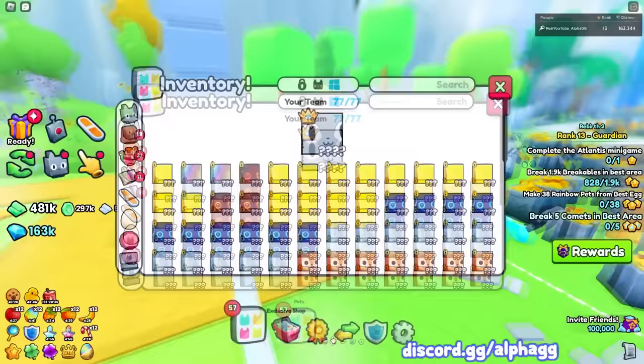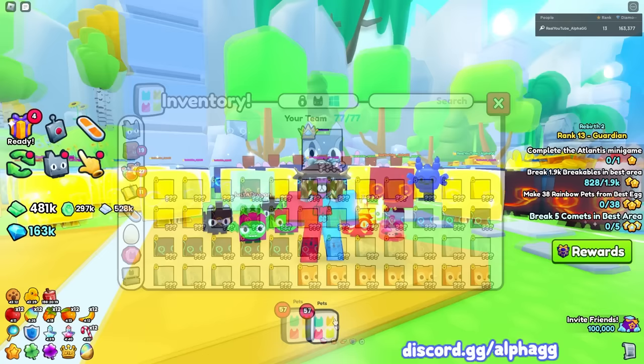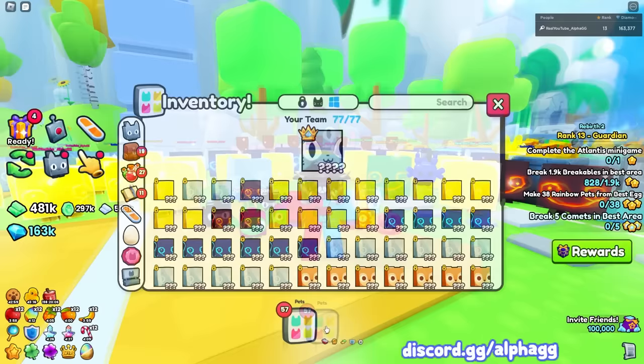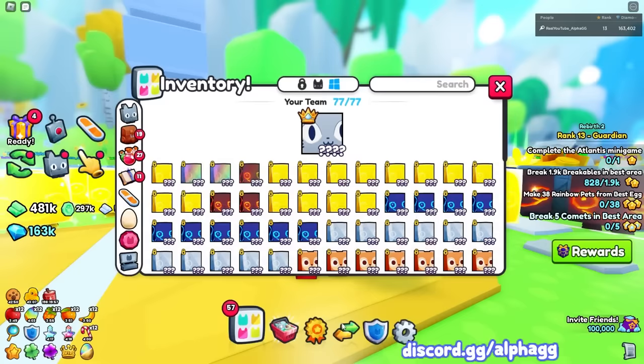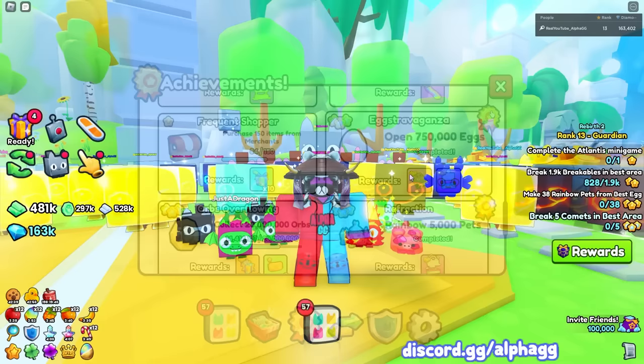So the breakables and the eggs one — that one is super easy and it's what I would recommend. Literally anyone can do the eggs and breakables; you can just open the first egg and break breakables in the first area if you really want. You can also use alt accounts for this. If you wanted to pull up like nine alt accounts, rank them all up a few times, get some egg opens, and have them all open the first egg and break breakables — just leave them running for a few days and get a bunch of free royalty charms and huge hunter enchants.